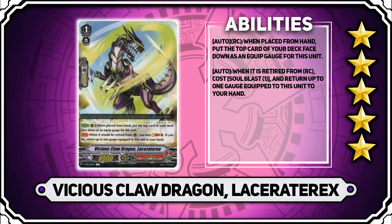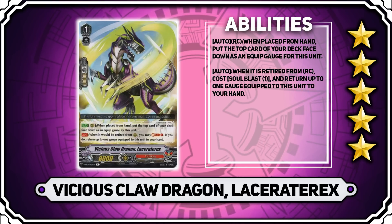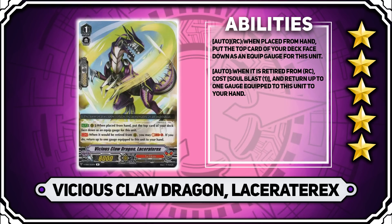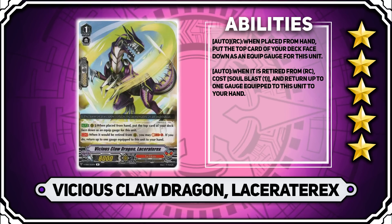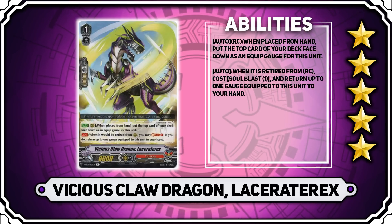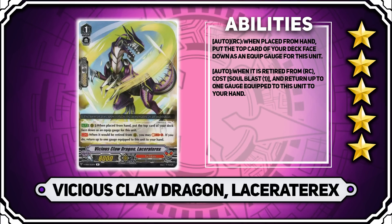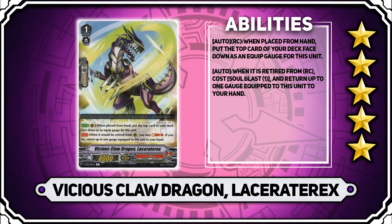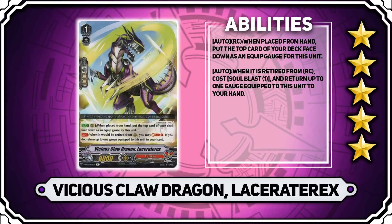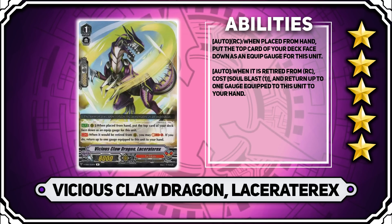Next up is Vicious Claw Dragon, Lacerate Rex. This has the ability that when placed on rearguard from hand, you can put the top card of your deck underneath this as an equip gauge. When it's retired from rearguard circle, you can soulblast one and return one of your equip gauges from this unit to your hand. Again, this works with other cards which retire it, as you're able to make up for the loss by drawing another one. It's super effective — a really cool mechanic that allows you to benefit from the pluses you get from retire cards. 5 stars, very powerful.